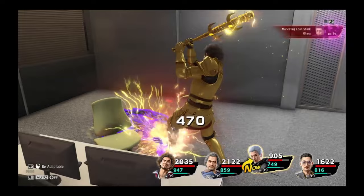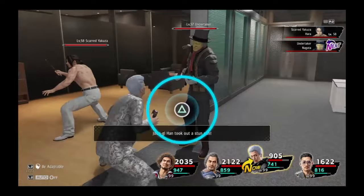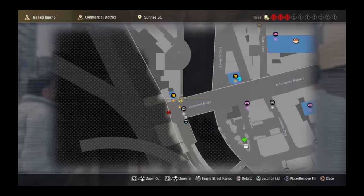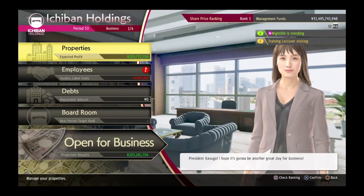You unlock the business management mini-game automatically by playing through the story, as it begins as a part of the mandatory substory 15, Ichincho Safety Net. After doing the tutorial for the mini-game during substory 15, you can continue managing the business by going to Ichiban Confections, which is located at the southern tip of the bar district in Ichincho. In simplest terms, your goal is to make the business reach rank 1, and in return, you will be rewarded with 3 million yen every few minutes.